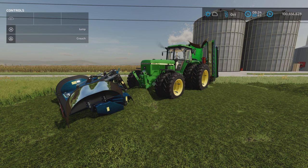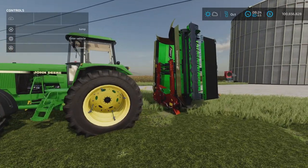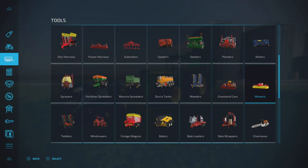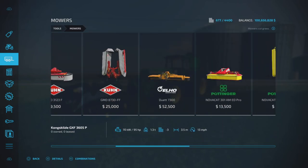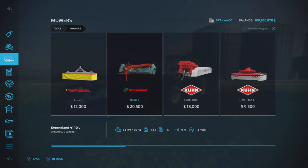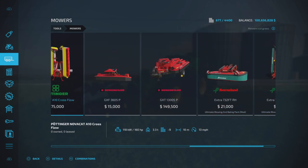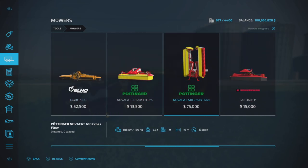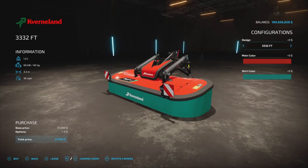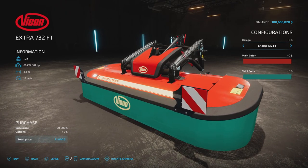Here we are with the mower. There are some interesting color combinations. You'll find this one under Tools and Mowers. It's a modded version of the Cavernland mower — you can have either the Cavernland or the Vicon as a brand.